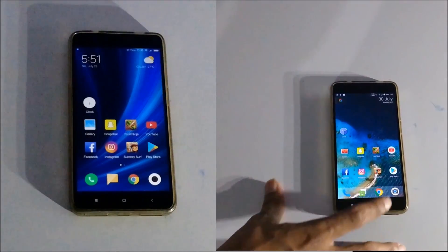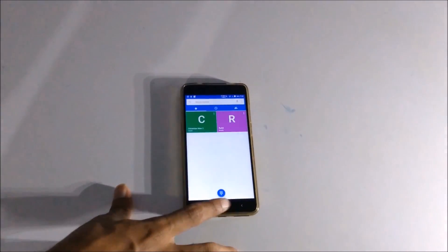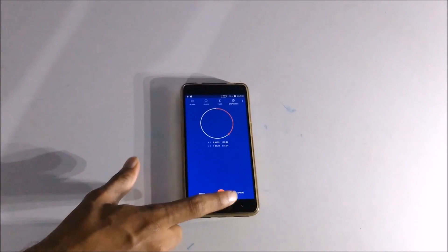The RR ROM then continues with the camera app, then Chrome, then messaging, and the dialer app, completing the lap at 1 minute and 52 seconds.